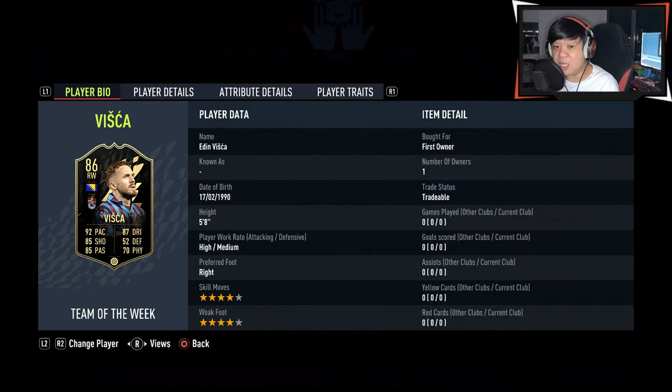Sup guys, welcome back to my channel. Today I'm going to try out Team of the Week Adin Vizca, the 86 in-form card.